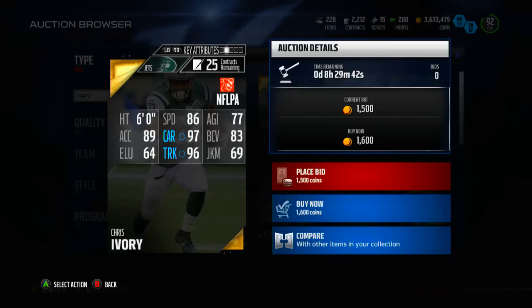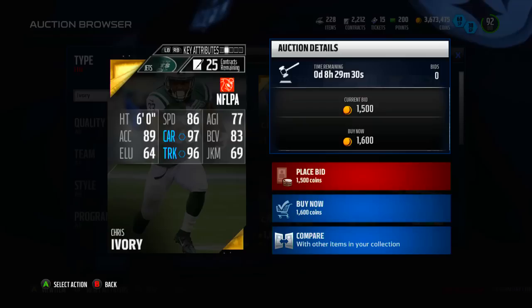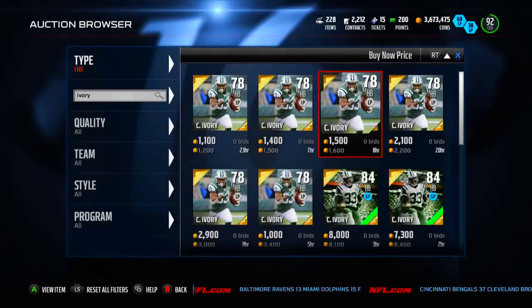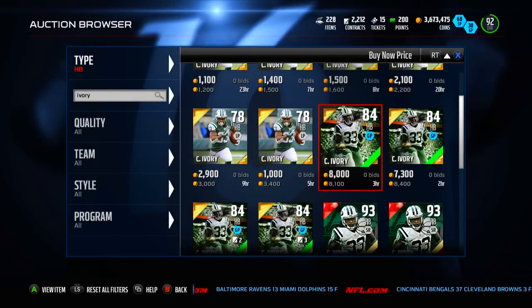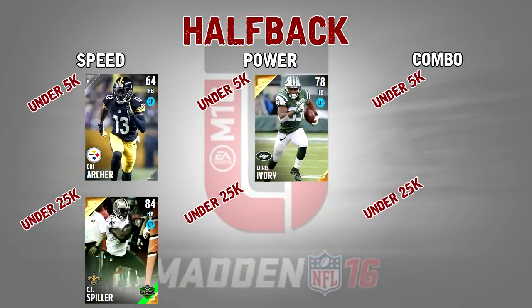77 agility is pretty bad but 89 acceleration is not too bad — actually kind of high for a guy with that low of a speed rating. 97 carrying is exactly what we're looking for and 96 trucking means this dude is always going to fall forward — he's never going to have a problem with that. Also 83 ball carry vision is not too bad. Very solid card overall. If you want to stay below 5k the 78 overall base version works out just fine.